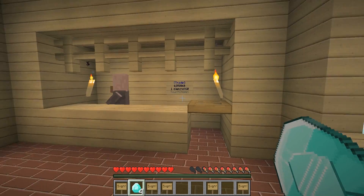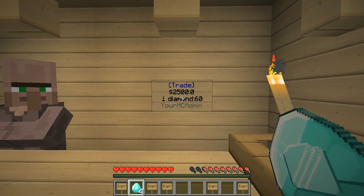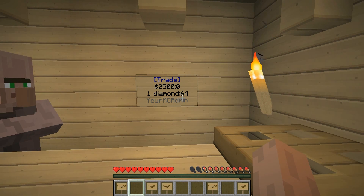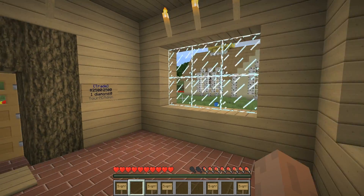Now that I have four diamonds, let me show you how to replenish a sign. All you have to do is take your item and right-click — watch the 60, it pops right up to 64 just by right-clicking. So you can keep replenishing your signs by right-clicking instead of having to make a new sign over and over.